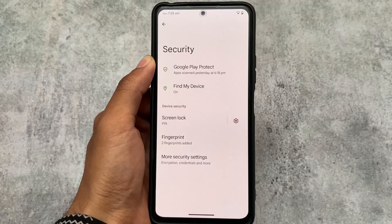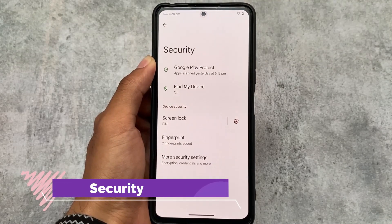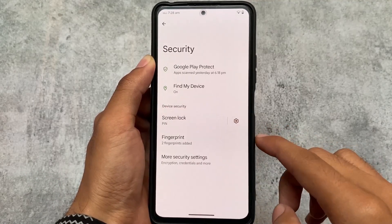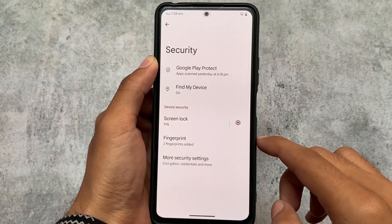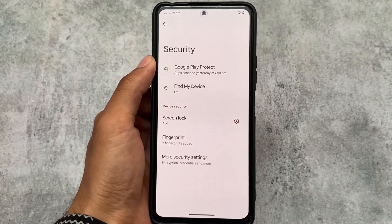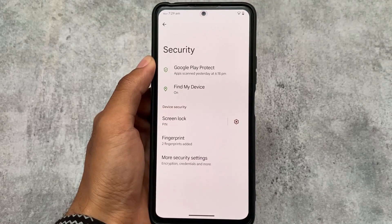Moving on to security-related settings, we only have fingerprint — no face unlock, which was kind of expected. No app lock has been included yet, but maybe with the November security patch in the upcoming month we will see some major changes. For now, this is what's included in this version.